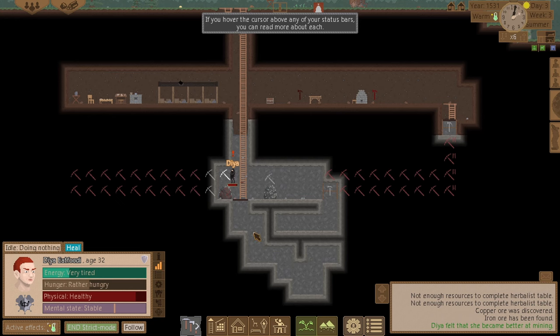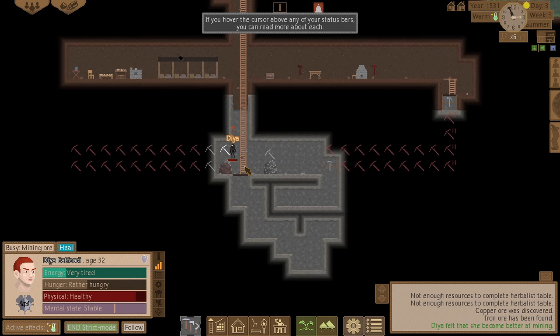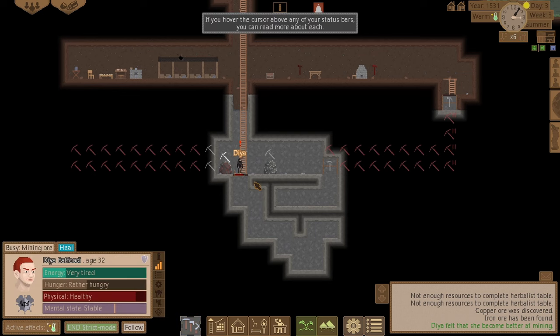He's very tired at the minute but we're getting better at mining — the skill is now on seven.